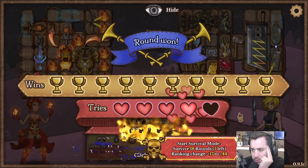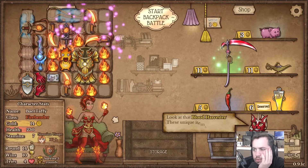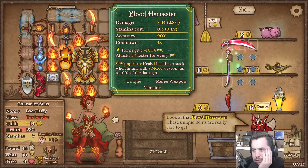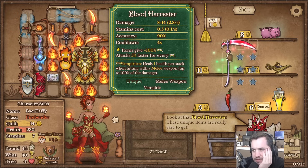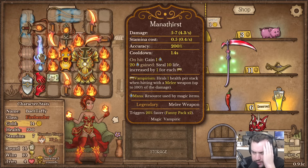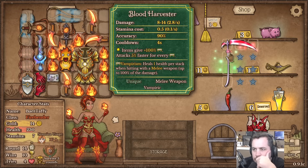Let's start survival mode - why not! Look at that blood harvester - yes sir! 'Items give 100% vampirism, attack 5% faster for each vampirism.' Wow, that's cool. I do kind of want to make that work - we have this, maybe. If there was that synergy, that'd be really big.